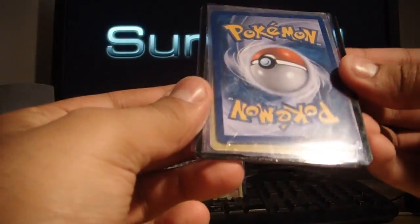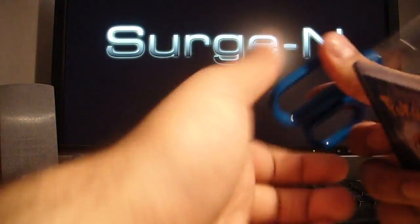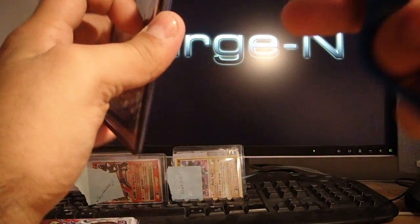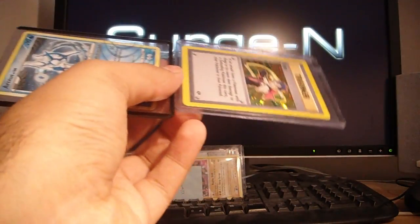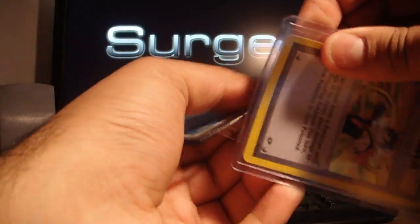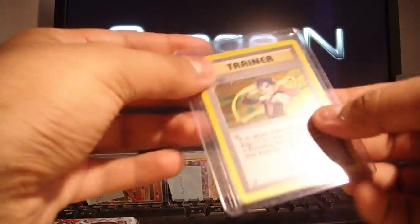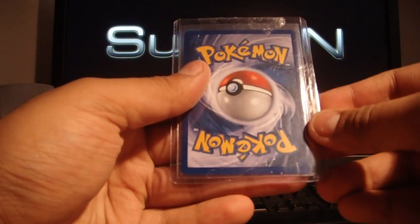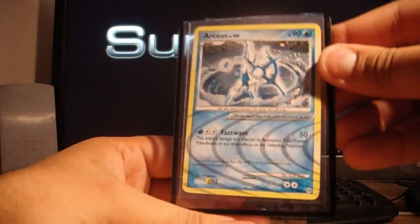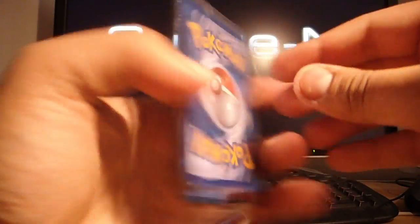And this must be our trade. These look like the top loader that's from me. Yes — we've got a Koga holo from Gym Challenge, which I needed. Which is awesome, thank you for that, that's wicked. And also another Arceus, which I don't have. So that's also just as cool. Wicked.